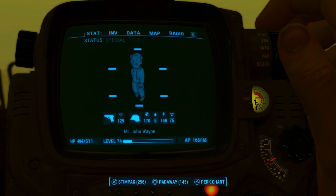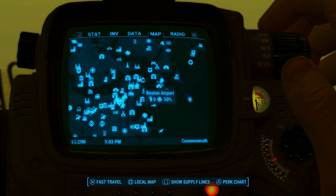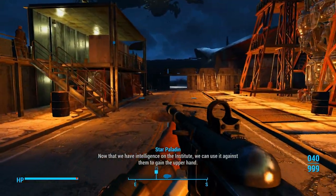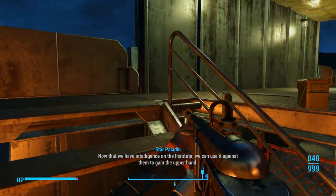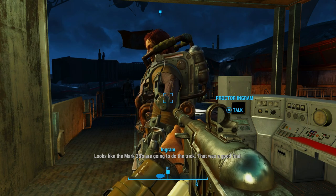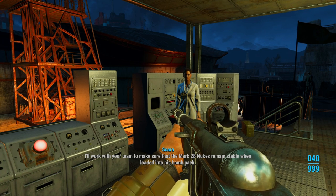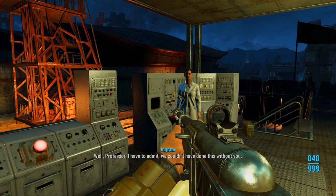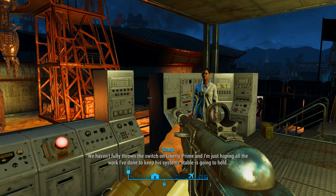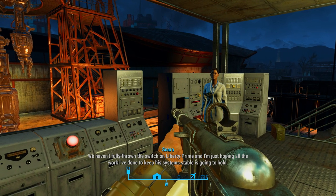Let's go into our Pip-Boy and then we are going to go back over to the Boston Airport. Now that we have intelligence on the Institute, we can use it against them to gain the upper hand. I can't wait to see Liberty Prime in action. Proctor Ingram, looks like the Mark 28s are going to do the trick. That was a good find. I'll work with your team to make sure the Mark 28 nukes remain stable when loaded into his bomb pack — shouldn't take more than a day or so. Professor, I have to admit, we couldn't have done this without you. We haven't fully thrown the switch on Liberty Prime yet, and I'm hoping all the work I've done to keep his system stable is going to hold.